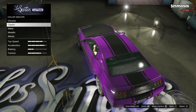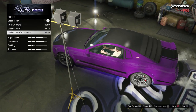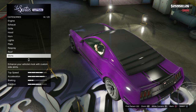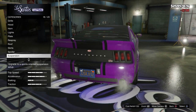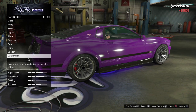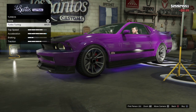With the secondary I'm just going to keep it black, and for the roof I'm going with the carbon roof and louvers — however you want to say it. Custom skirts, spoiler — I go with the ducktail spoiler — and competition suspension, race transmission, turbo.